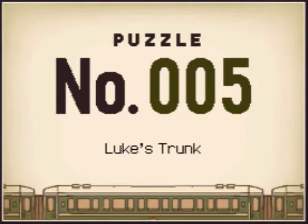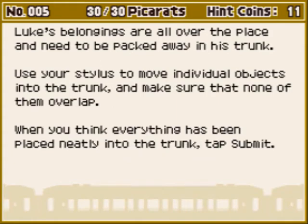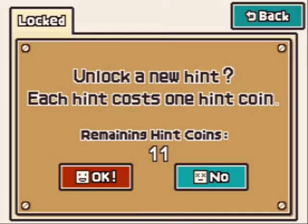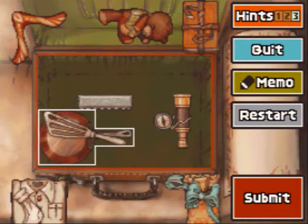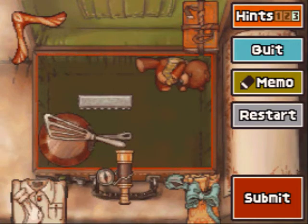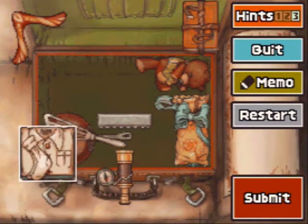Puzzle number 5, Luke's Trump. I haven't shown off the hint feature, so let me do that now. Just tap the hint button in the upper right-hand corner. You have to use hint coins in order to purchase hints. So the frying pan is in the lower left, along with the spatula, and the teddy bear is in the upper right.